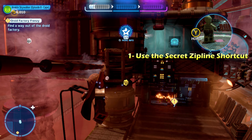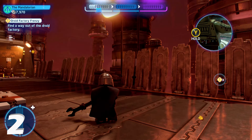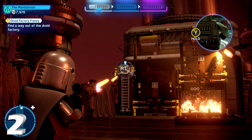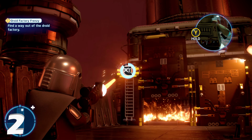For minikit number two, we're going to go back a little bit — back where that last smasher was, where the shortcut was. We're going to turn around, and here is a gold LEGO object on this ladder. We're going to shoot that with a bounty hunter character, blow that up, and that will give us access to this ladder, which we can climb up and reach minikit number two at the back end of this conveyor belt.